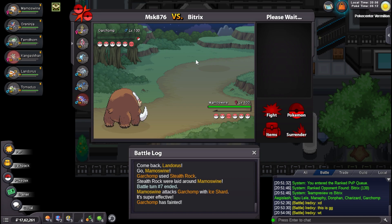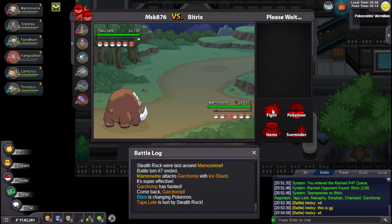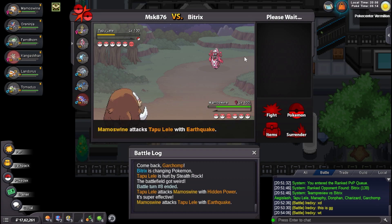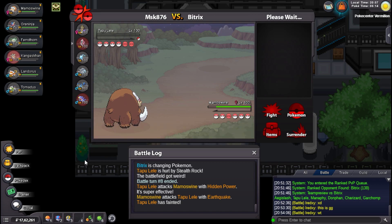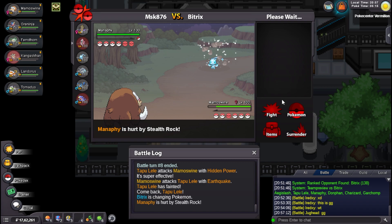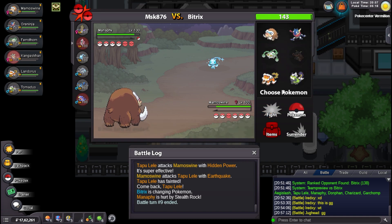I'll Ice Shard. He decided to stay in — pretty good, get rid of Garchomp. He could have gone Lele but here's the thing — I don't know if that's Specs or Scarf, but I would love the damage on Lele so I'm staying in right here. I love the damage on Lele right now. I can Earthquake. HP Fire — that isn't going to do anything. You literally just messed up! I'm Thick Fat AV and literally got one-hit KO'd! Lele doesn't get one-hit KO from Mamoswine.